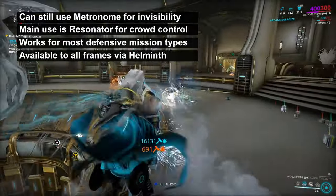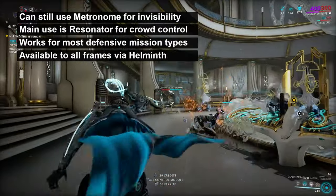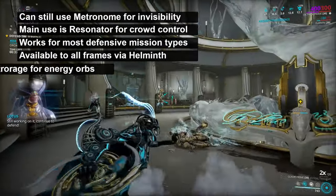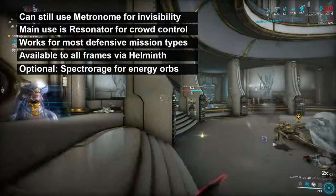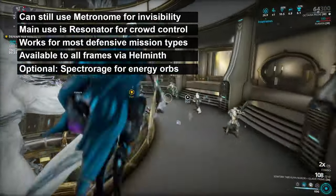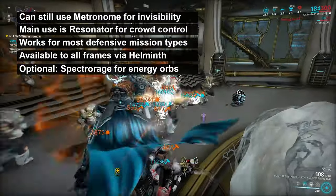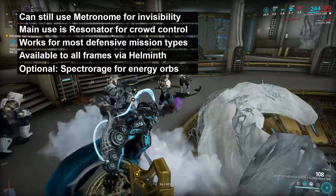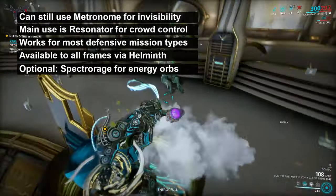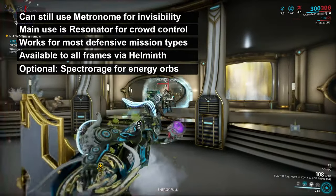Primed Flow isn't necessary, so if you haven't forma'd Octavia Prime to match, you can simply downrank to a normal Flow and keep the rest of the build. Regarding Helminth, you can subsume Spectra Rage onto Octavia with the Augment, replacing Augur Message, and give yourself an incredible energy source. I've gone for the same Arcanes as with Warband, but again you can do pretty much what you want here. This is primarily a support Octavia, but nothing stops you from loading up damage boosting Arcanes instead, so long as you keep your energy up.